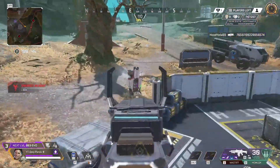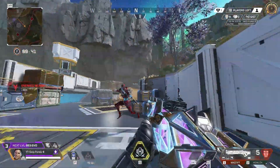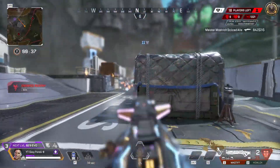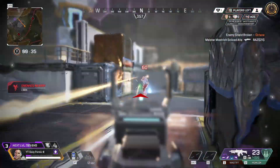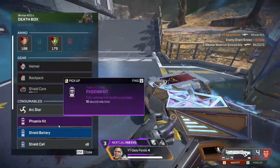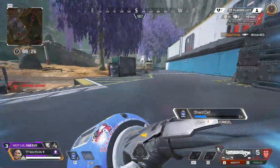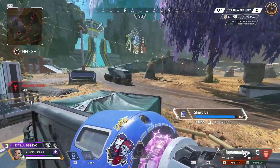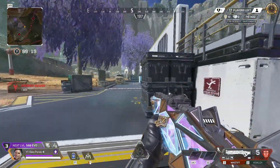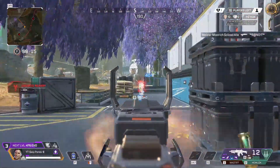I then moved on to Mirage, thinking he's probably going to be the best ever 1v1 legend. His abilities and perks are all made for being the ultimate 1v1 legend. I played a couple of games with him, and again the highest we got was about 16. I thought I could kill two birds with one stone since we hadn't got the 4k with Mirage either, but I soon came to realize there's an even better legend.